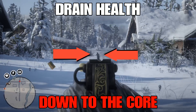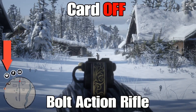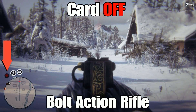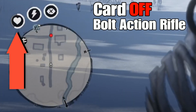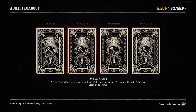Now we're going to take the card off and run the same test with the bolt action rifle. Again, we're going to drain her health all the way down to the core and run the exact same test using the bolt action rifle. This is going to be a really powerful weapon in the game — most of you know that. We like to run this test after the Lancaster Repeater to give you a variation between the two.